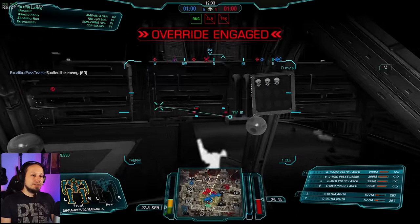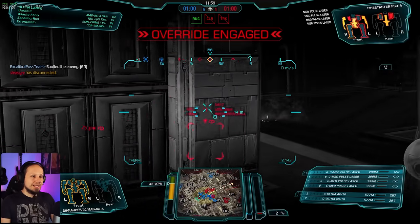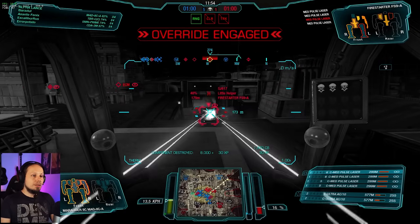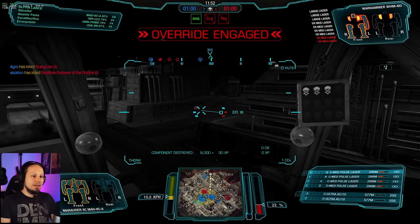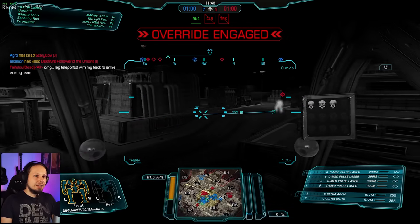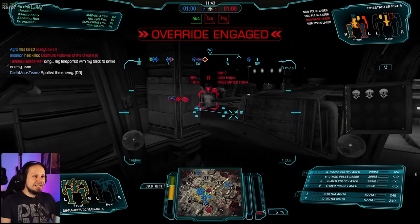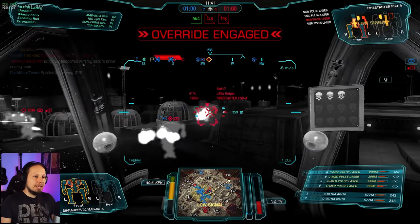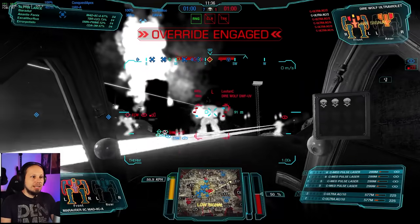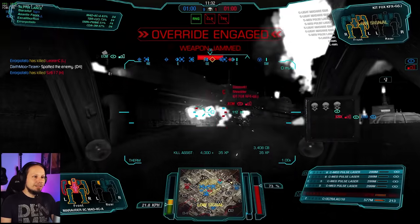Those guys are basically down. Can you get the Warhammer? There's a UAV above us, that's not good. So he's down, and I think the Warhammer is dead as well. Now we go for the Hunchback and all the guys that are here. The Hunchback is still a danger, but that guy is not anymore. So we go for the Direwolf — which is a crazy Mech to have right in front of us. But I'm not afraid.